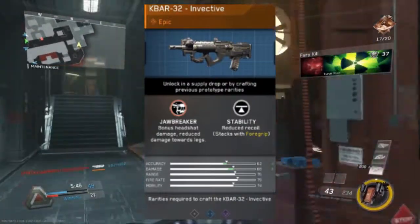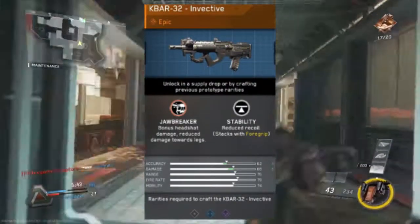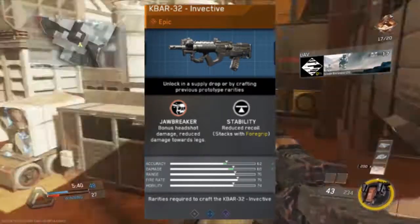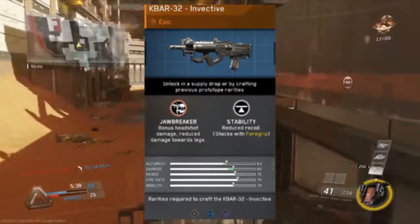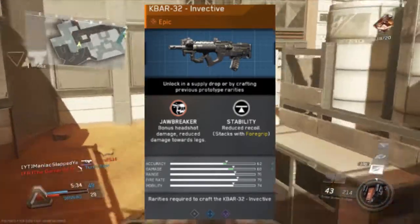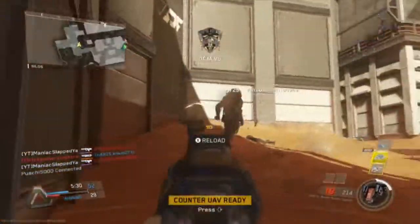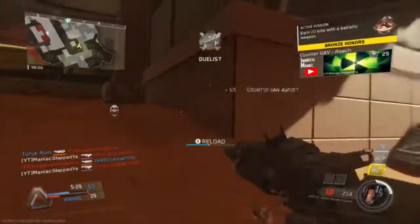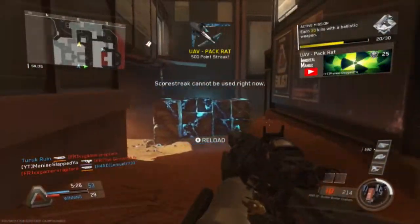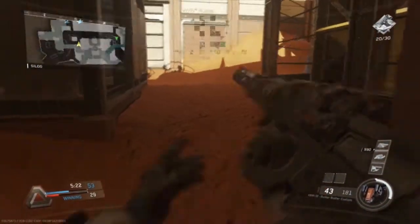Number four, we've got the K-Bar Invective. It has bonus headshot damage but reduced damage to the legs, making it an absolute melt at the upper body. It also has reduced recoil and is stacked with all perks — that just sounds overpowered. The K-Bar is a melt machine as well, so with better accuracy that gun is just an absolute beast.